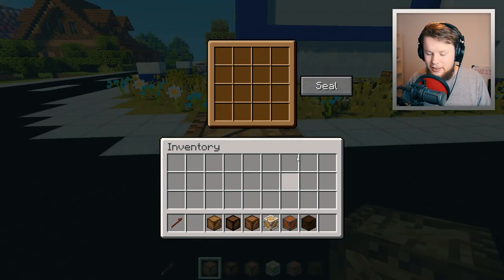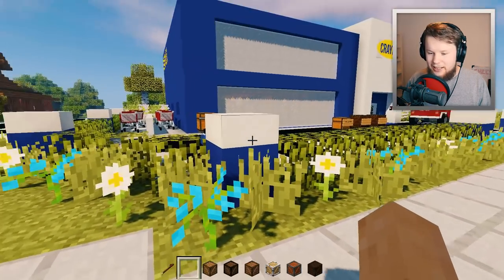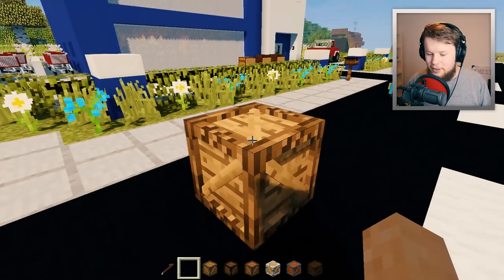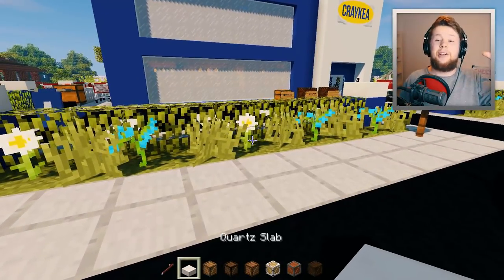You go in here, you pop it in — as you can see, you can't actually put these crates inside the crate, because technically if you were allowed to, you could create some really deep nested items. So yeah, you can seal it, break it open. There you go.